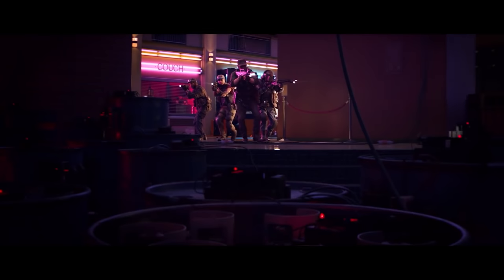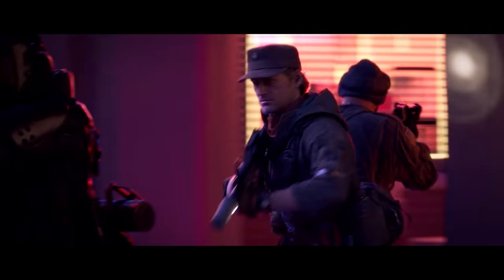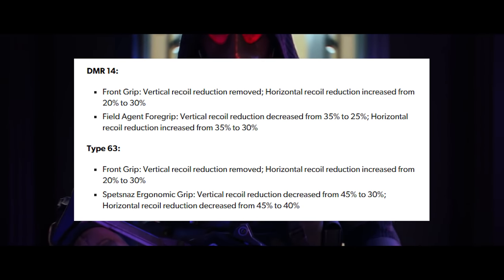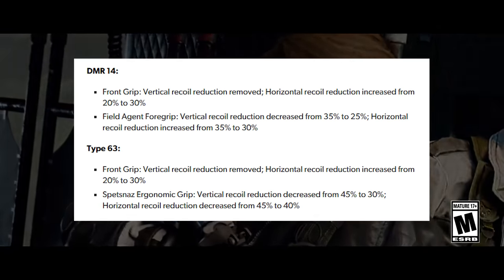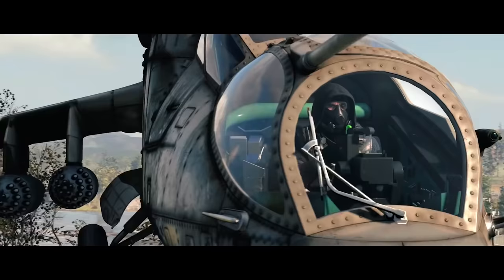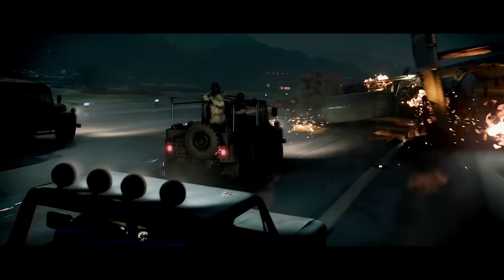The final bit of changes concerns some attachments for the DMR and the Type 63. The front grip and field agent foregrip for the DMR both have their vertical recoil benefits reduced or outright removed, and the horizontal recoil benefits increased. The same is true for the Type 63's front grip and Spetsnaz ergonomic grip. To be honest, these changes are a little concerning because vertical recoil on both guns is already very easy to control by default — improving their horizontal recoil control will just make them a little easier to use.